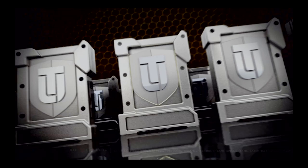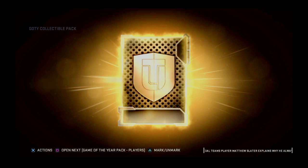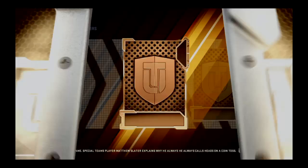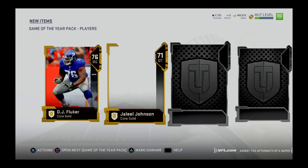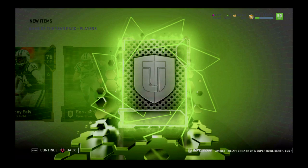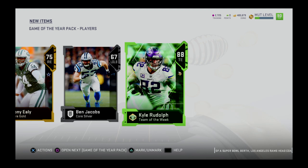Let's open up the collectible item. Chiefs and Patriots — that literally just happened this past weekend, with the same last-second score result. Those Patriots. Back to the player pack — we get a guard, another gold, a gold, a silver, and a Game of the Week card: 88 Kyle Rudolph. Nice, man. I'm getting very lucky with these pulls right now.